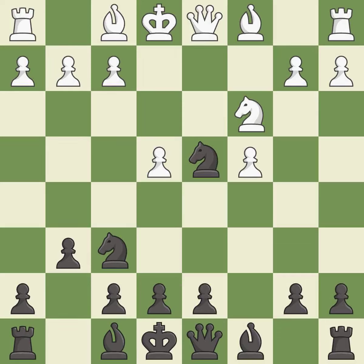nxd4 captures the knight on d4 and forces qxd4 from white. After black plays bg7, there may be tricks against the queen on d4. qxd4 recaptures the knight and pins the knight on f6 to the rook on h8.